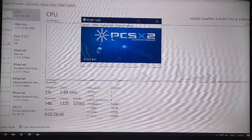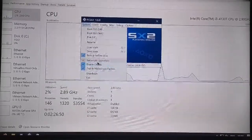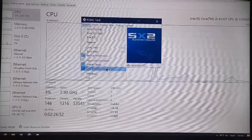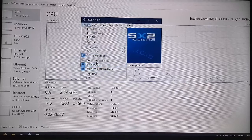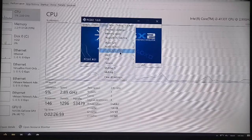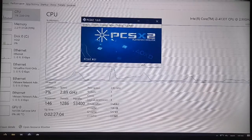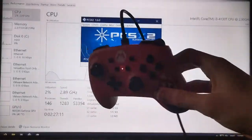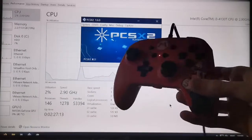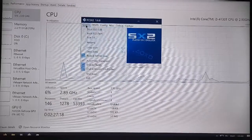I left all of the options on default except under System: I enabled Cheats because I have one cheat for Persona 3, and enabled Widescreen Patches because it looks nicer on monitors and TVs. That was the only option I changed, along with setting up the controller. The emulator is PCSX2 version 1.6.0. The controller is a wired Nintendo Switch Mario one — I'm too lazy to set up Bluetooth.